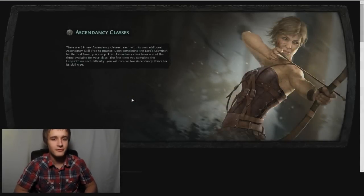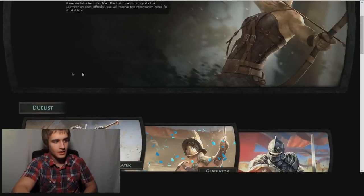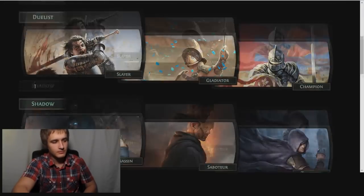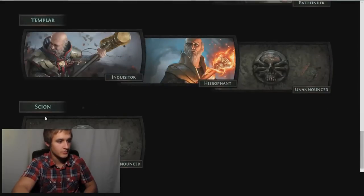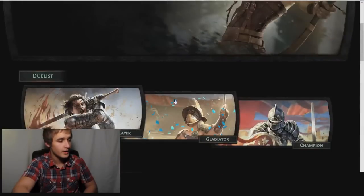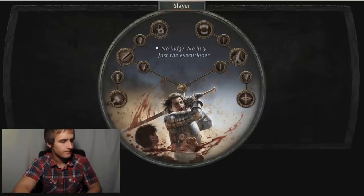How's it going exiles, my name is Ralph and today we're getting hyped for Ascendancy. We're going to be talking about the subclasses that are coming out - there's going to be 19 of them, three for each current class in the game: Duelist, Shadow, Marauder, Witch, but Scion's only going to get one. Today we're just going to go over the Duelist - he's got Slayer, Gladiator, and Champion. Let's start with Slayer.